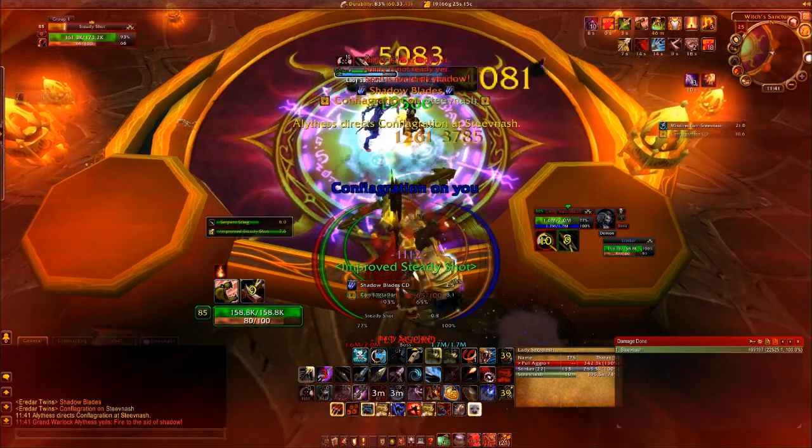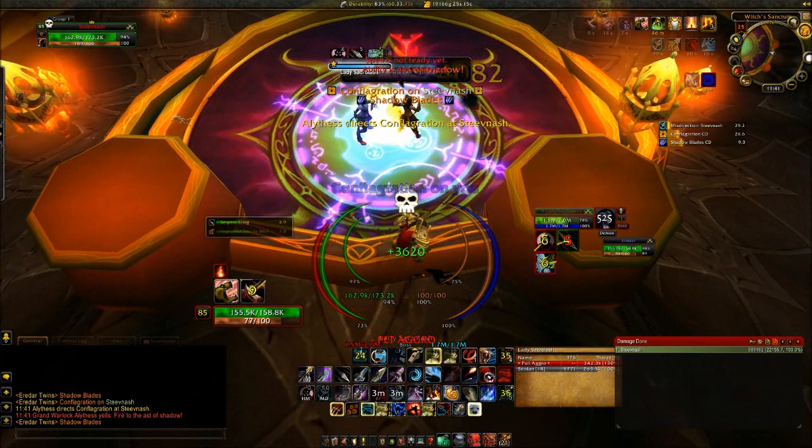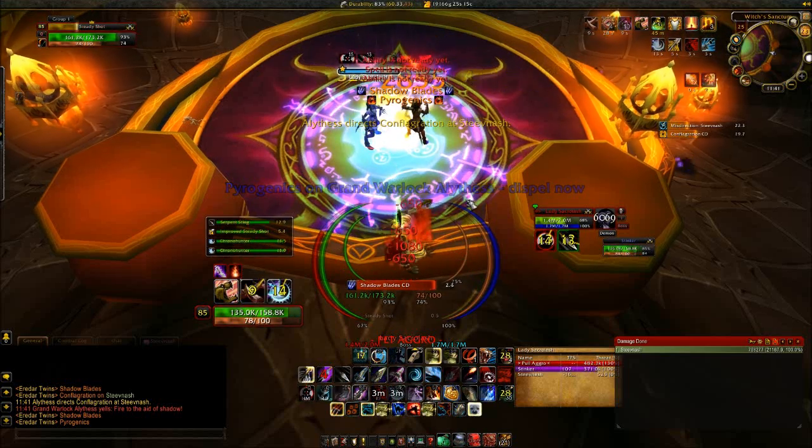So what I do to start out is just start burning Lady as much as you can. Whenever this Conflag comes up from Grand Warlock, just Feign Death it so it does not hit you. That will start stacking up and kill you later on in the fight if you let it hit you.